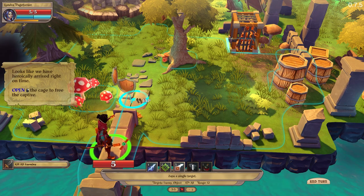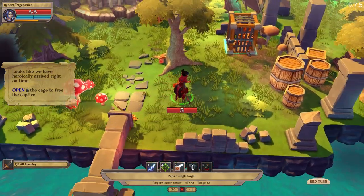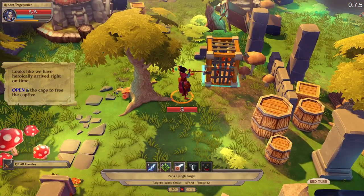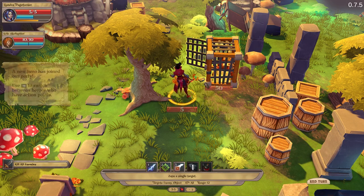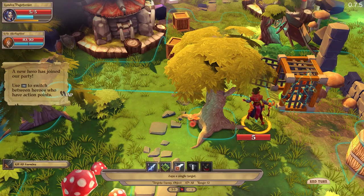I need to click on the cage. Open up! There you go. Hello — you want to say something like thank you? A new hero has joined the party.